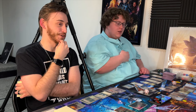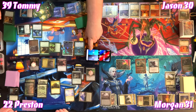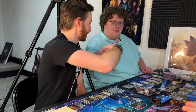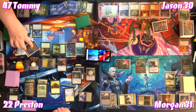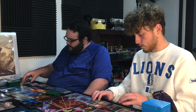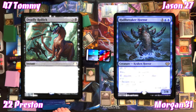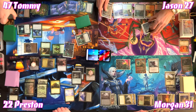The table realizes they need to deal with Worldbreaker Horror now before Tommy's next turn. Preston sacrifices a Treasure. Tommy swings Imoti at Jason. At the end of Tommy's turn, Morgan taps for four and hard casts Deadly Rollick to exile Worldbreaker Horror. 'We hate hard casting a Deadly Rollick but you gotta do what you gotta do.'